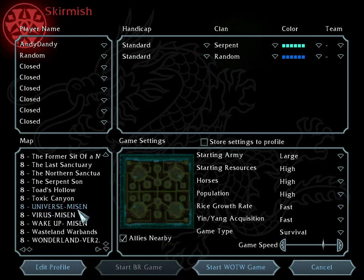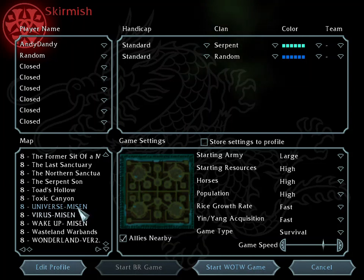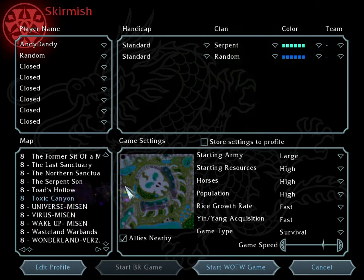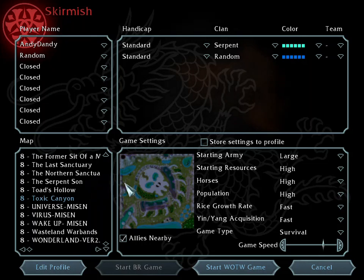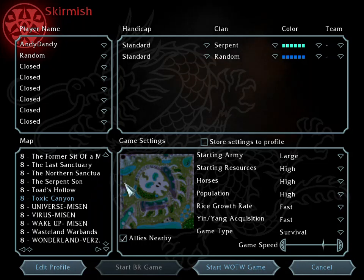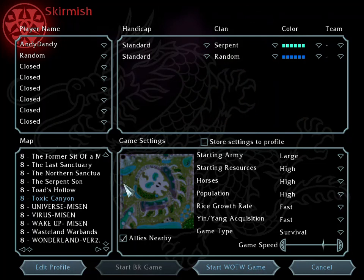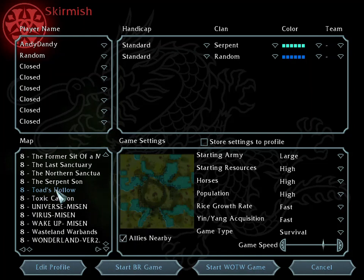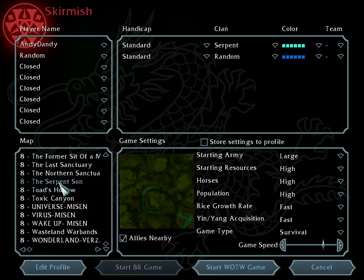Toxic Canyon is another map I downloaded from a site I used to visit — the Battle Realms forums. Unfortunately, that website was shut down. It's a good thing I was able to save a bunch of maps from there. This map is included in the game: Serpent Sun.